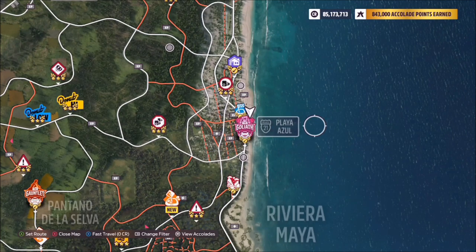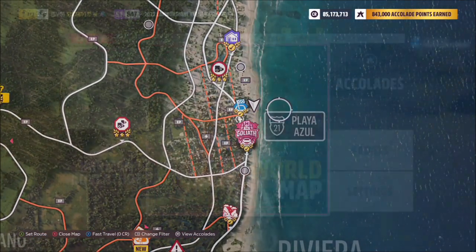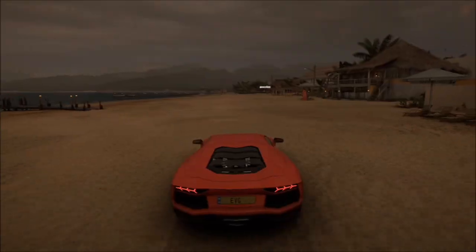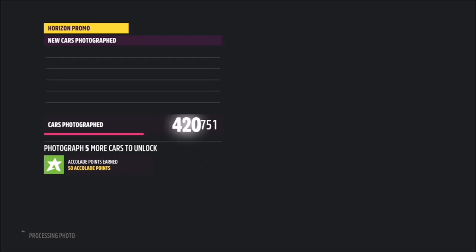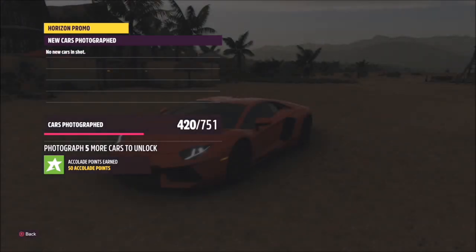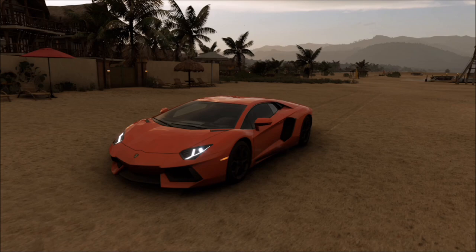As it's called Beach Party, we're going to take the photo on the actual sandy bit of the beach, but you can pretty much take it within whichever area of Playa Azul you like. Once you get to the beach, bring up the camera and take your photo. It will pop up with two tick boxes — one saying you've taken a photo of any Lamborghini, and one saying you've taken it at Playa Azul — and that will be this week's photo challenge complete.